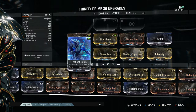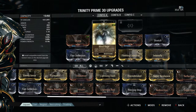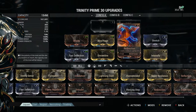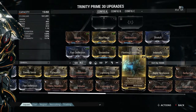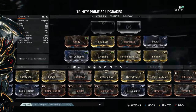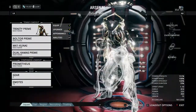This is just a super basic build — don't copy it directly. You'd want to get Streamline, Fleeting Expertise, Intensify, Stretch, and Overextended for sure. You don't really need Vitality, Fast Deflection, or Redirection. But yeah, let's go into the abilities quickly and hop into some gameplay so I can show you what they look like and how they should be used.